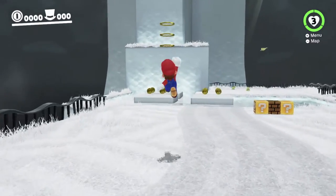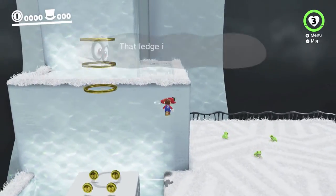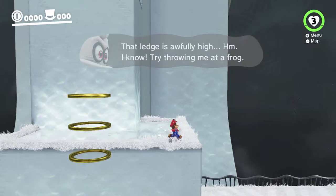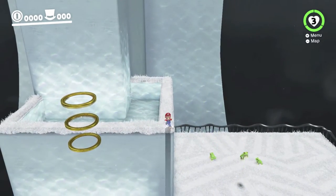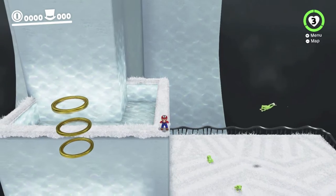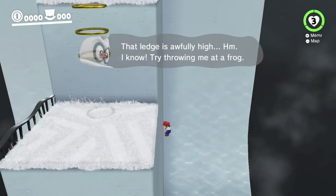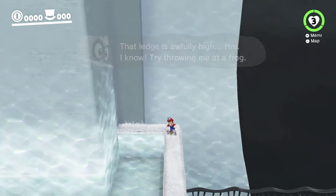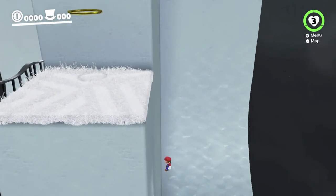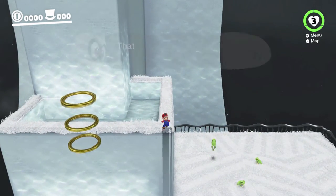Nice fast respawn because we have no coins. Yeah, you have to backflip real close, so you're at the height of your backflip when you touch the wall, basically. That looked really, really close. I think I'm not using enough of the triple jump height before I throw Cappy. I think I need to wait a little bit longer.